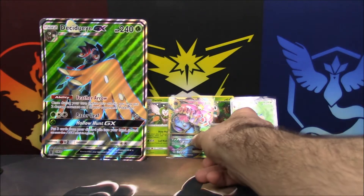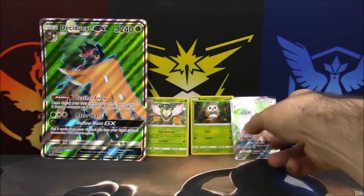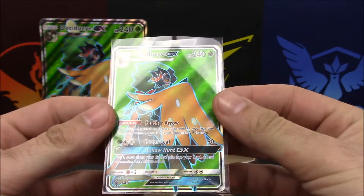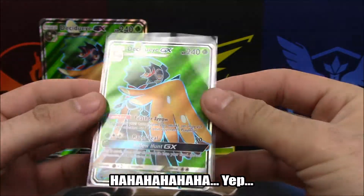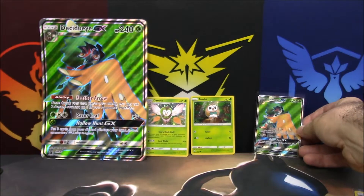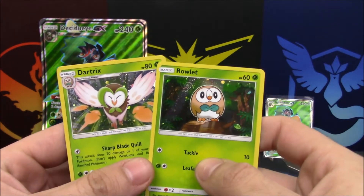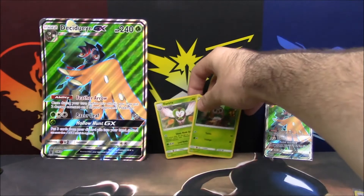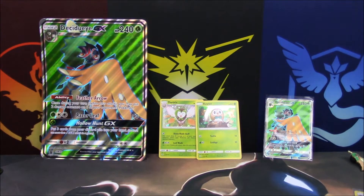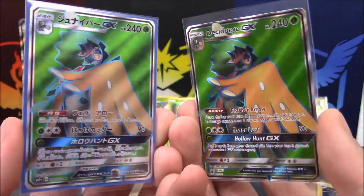We pulled the Alolan Golem holo, the Yanmega BREAK which is absolutely gorgeous from the first pack, and a Mega Venusaur EX full art. Plus this box comes with the Decidueye full art — so happy to have that. I'm normally a fire-type person: Charizard is my first starter, Cyndaquil next, Torchic after that, then Infernape — Infernape Goku Pokémon, what are you gonna do.